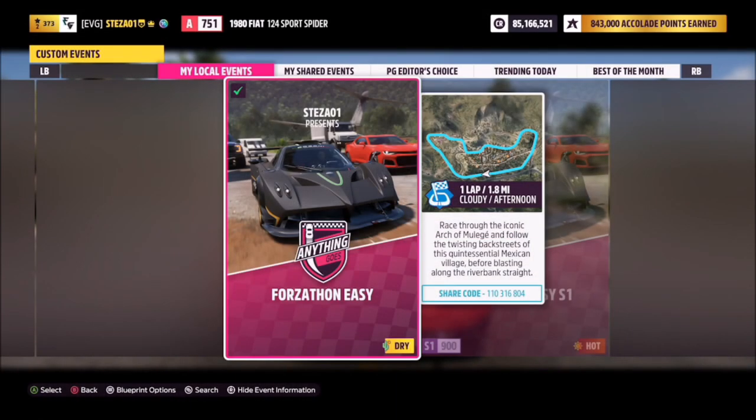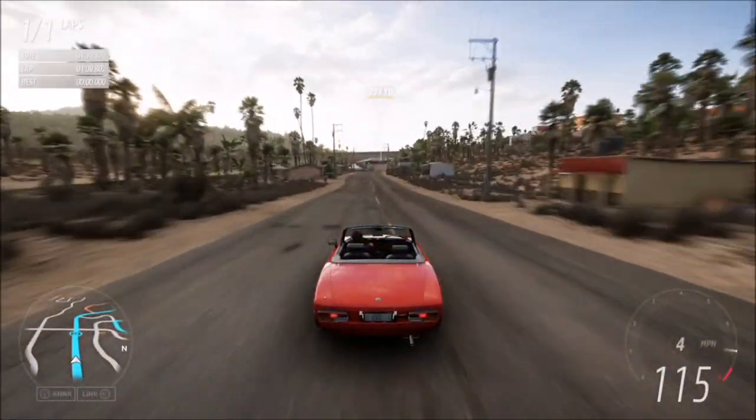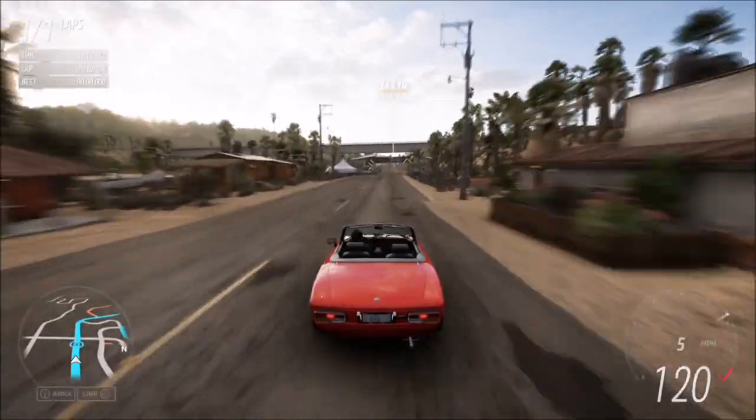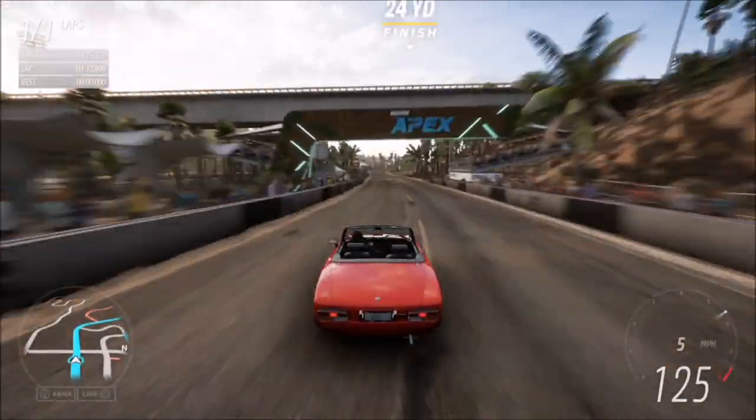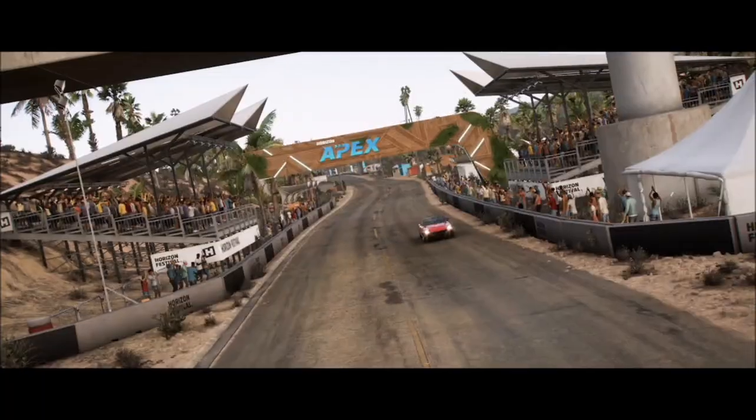The next challenge simply wants you to win a road race. To do this we're going to head over to the Arch of Muller Hayes circuit, where I have a race set up for you guys to use. It's one lap with no AI drivers, so you're guaranteed a win every single time — an easy way to pass this challenge.